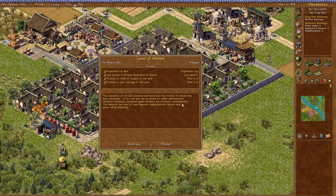It is a job you can be proud of, noble administrator. However, barbarian horsemen again threaten our northern commanderies. The emperor has need of your superior organizational talents near a place called Ba Da Ling. Let's quickly check our score — yeah, not many points to really collect in this mission. Very easy. Thank you very much for watching, and I'll see you in the next one. Bye bye.